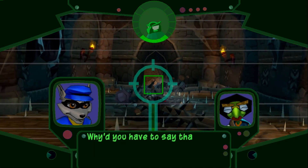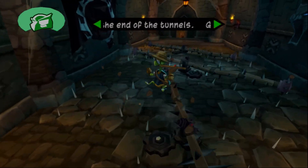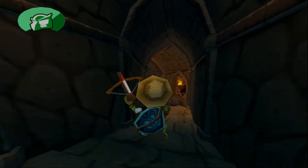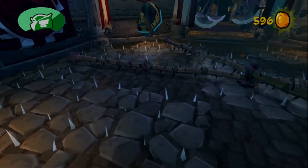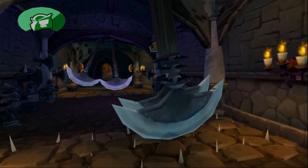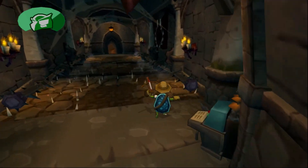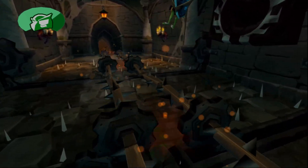Why'd you have to say that? If only we had, like, a literal master of acrobatics on the squad — oh wait, we do. His name is Sly Cooper, and he's not doing anything right now, so they could have teamed up for this mission. But instead, we have Bentley all on his own doing scary things that he does not like for the sake of the team. Greater good and all that jazz. Thankfully, I am in control and I am an okay-ish video game player, so hopefully we will find success in our operations.